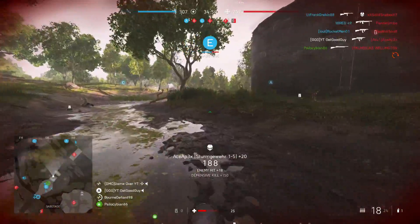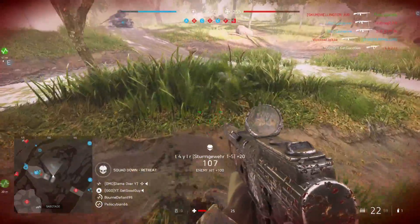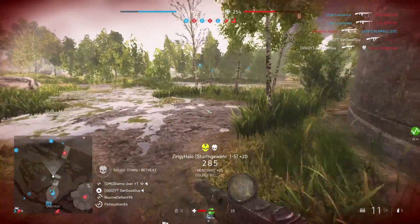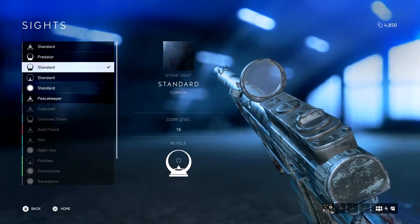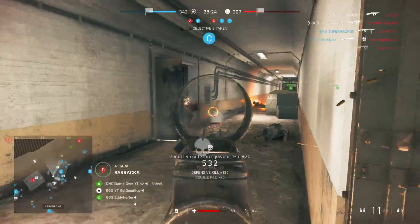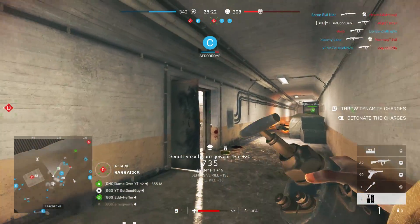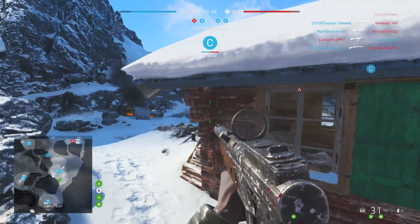At the time of making this video, Symthic.com hasn't yet released their Battlefield V stats, so we'll just be using the in-game stats today. I used Neandar sights on the Sturmgewehr 1-5. It's a one-time zoom sight, and I find it helps me to acquire and stay on the target more so than any other option. But this is just personal preference.